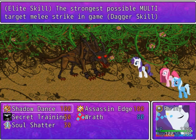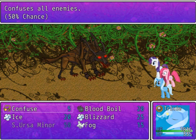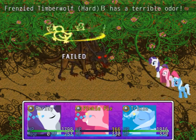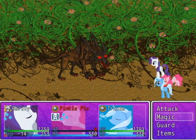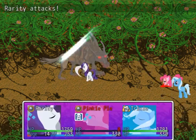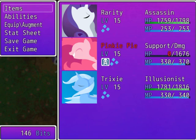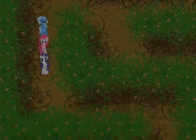Oh my goodness, Pinky's almost down. Assassin edge! Let's try confusing it. And now Pinky Pie's down. I have to use the crystal again, and it was just about dead too. Of course, it's not represented at all in our overworld sprites that Pinky Pie is dead right now. But whatever — it's the last area.